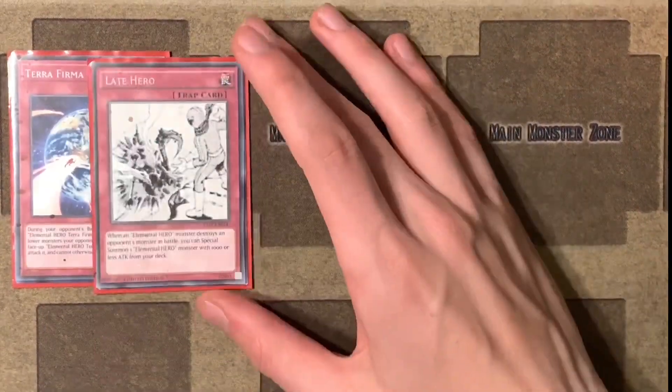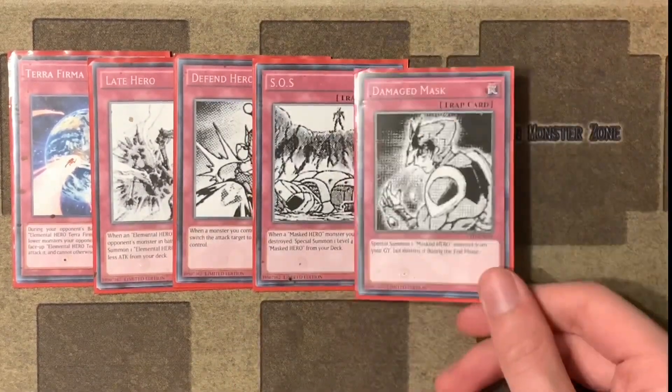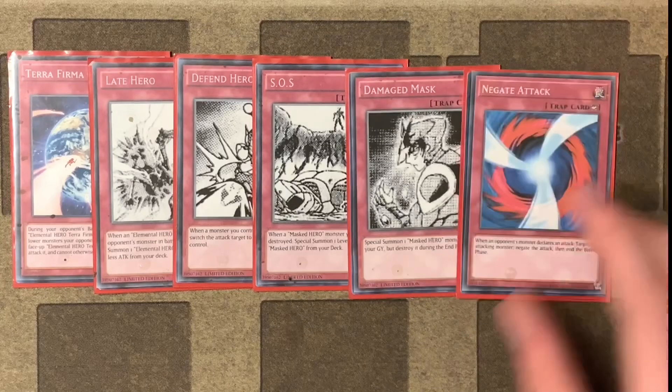And finally, Jaden's traps are a Terra Firma Gravity, a Late Hero, a Defend Hero, an SOS, a Damaged Mask, and a Negate Attack.